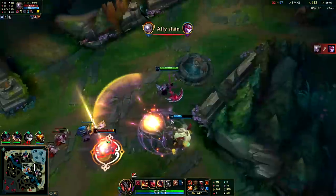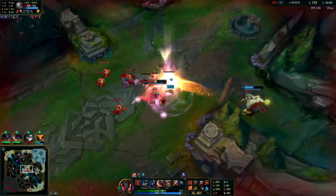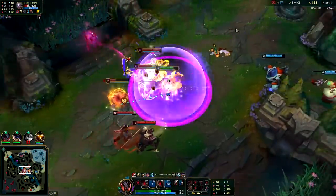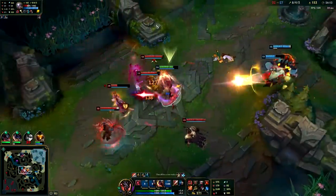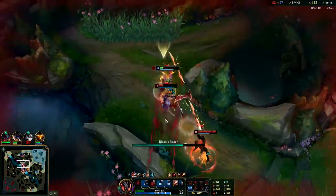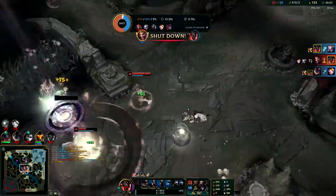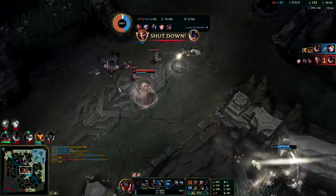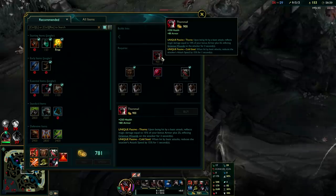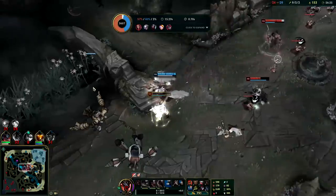She's slow so I'll use W, red Smite for extra damage, and ult because she's tough. W it. Looks like my Bard might have just killed me — okay he got the stun off, I'm still alive. We still got the kill. That Bard ult was really scary but he followed it up with a stun which allowed me to pick up the kill. I'll finish off my Thornmail — I have 250 AD, a ton of armor, decent health. I'm in a pretty good spot.